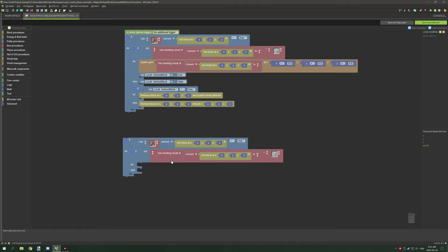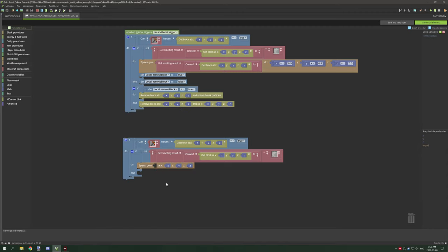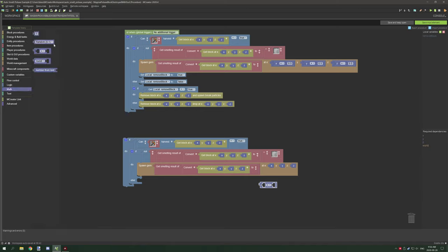If it does not have a smelting result of air, that means it has a recipe, so what it's going to do is spawn a gem. Go to world management, grab 'spawn gem' and place that down. Then copy the 'get smelting recipe' code that's already set up and drop it directly where the item will be dropping. The next thing is to adjust the drop location - grab a math operator under math, and also grab a number from math. Set it to 0.5 and duplicate this three times, then drop your X, Y, and Z coordinates and place them back in order.